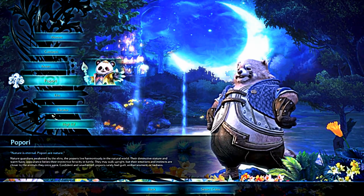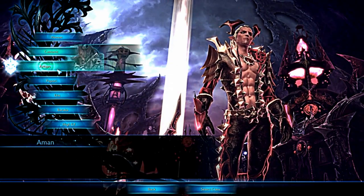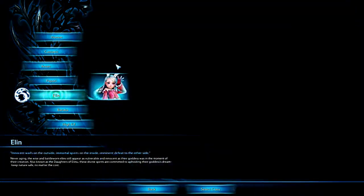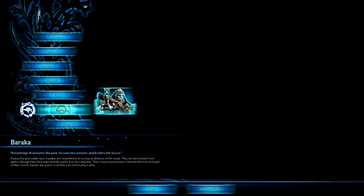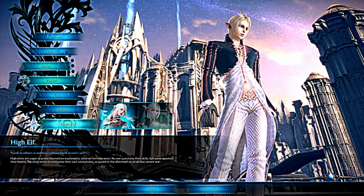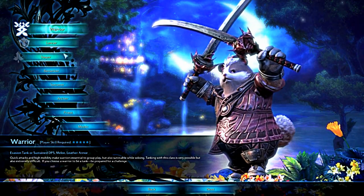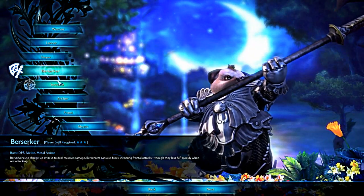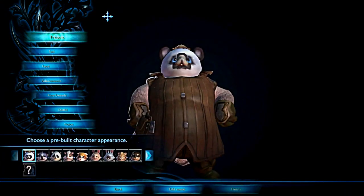First off, there are seven races. There's the humans, male or female. There's the Kastenik, male and female. These are the Amun, male and female. Popori is just a male race. These are the Ilin, which are the female Popori, kind of — they're like animal-based characters. The Baraka, male only. And then the High Elf, male and female. But we're going with the Popori, and we're going to go Berserker, just because I haven't played one yet. So, Berserker Popori.